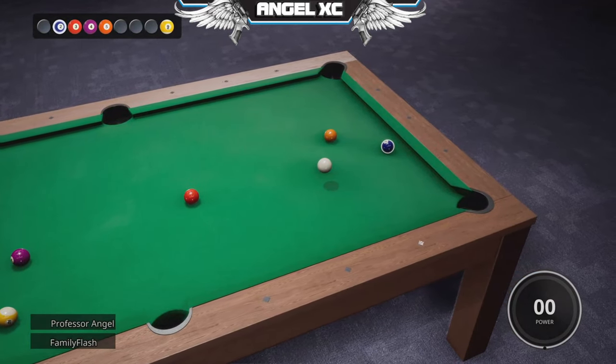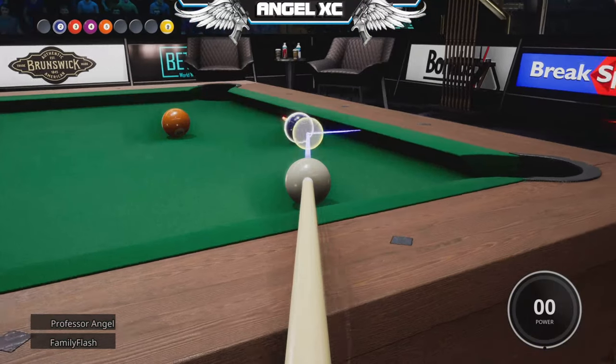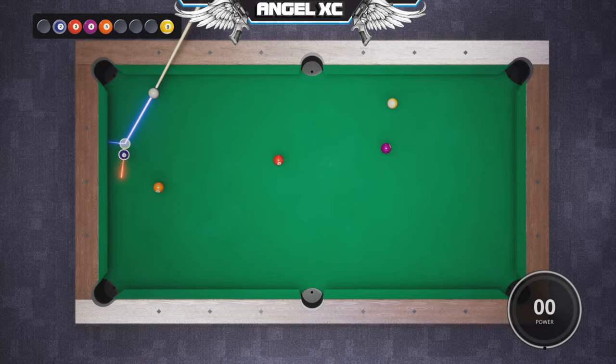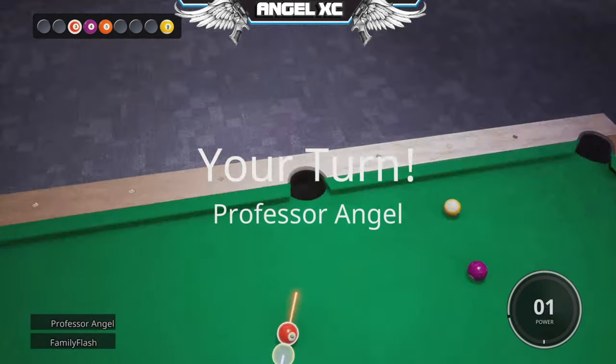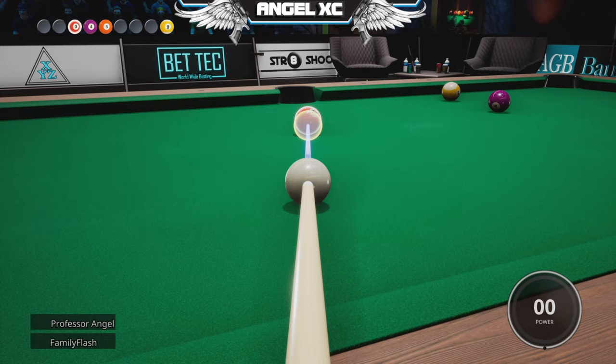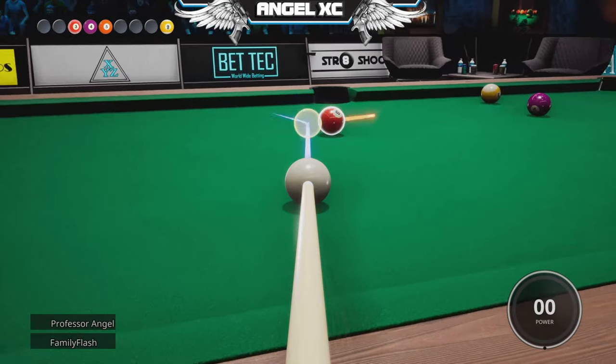The right stick, I think, is the one you use to aim with and also control power. You have to sort of slow down your shot sometimes, and with the difficulty spike this has, it's a little bit too much. With other games, it's usually the D-pad that controls side on the ball. You can't actually move the cue up or down — you can only move the tip of the cue. So if the ball was right up against the cushion and you needed to do a backspin, it felt like it wasn't even possible. You have to hold LT and then move down with the left stick.